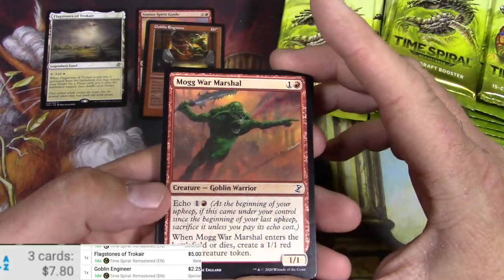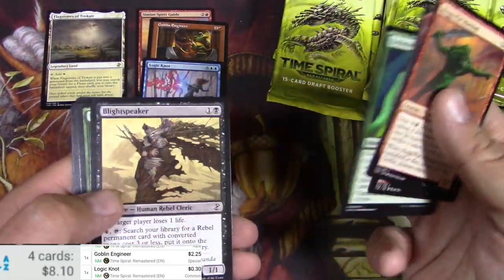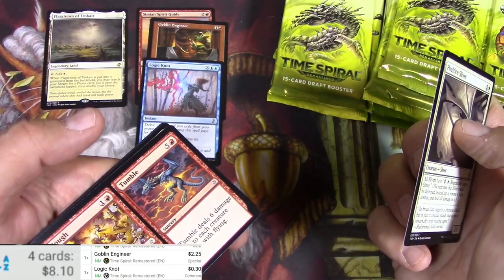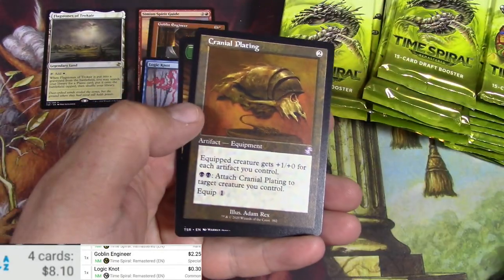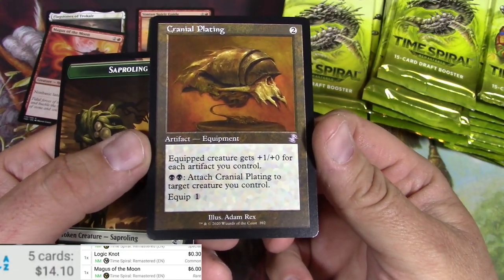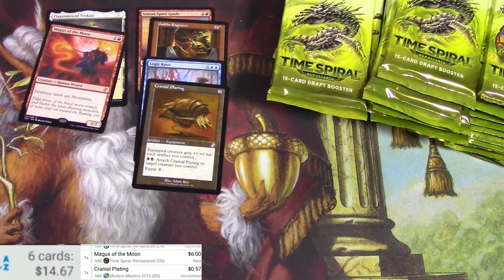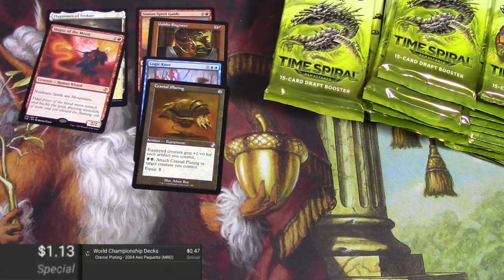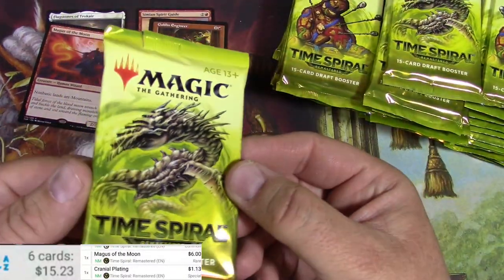Probably a lot of fun to actually draft, but let's check it — common, 30 cents, actually pretty good for a common that was just reprinted. Some slivers, got a Pulmonic Sliver, Rough and Tumble, a Mycologist, and a Magus of the Moon. Magus — six bucks, there we go. I love these old borders. I'm really hoping for a nice big old border foil out of this box. Cranial Plating — 57 cents is the Modern Masters version, but the reprint version with the old border is a buck thirteen, an improvement.